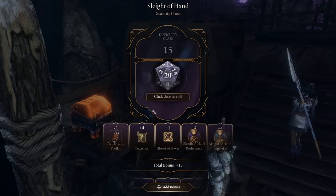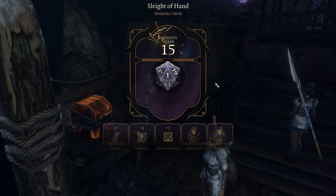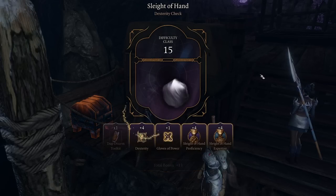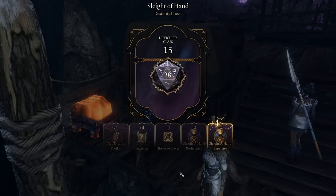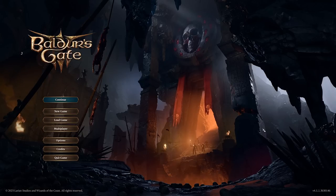If you'd rather test your luck with RNG without any adjustments, which is more in line with how you would experience a true D&D session in the real world, the good news is that Karmic Dice is entirely optional for Baldur's Gate 3. If you don't know what Karmic Dice is, there's a good chance you're already playing with it on, as it defaults to toggled on when you first play the game.